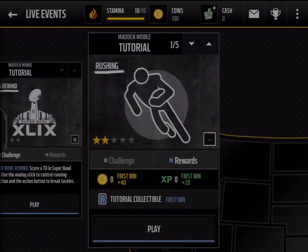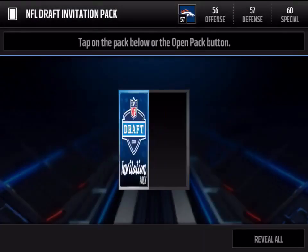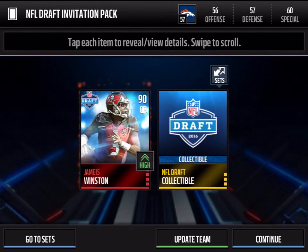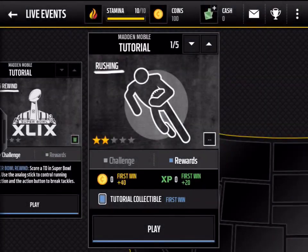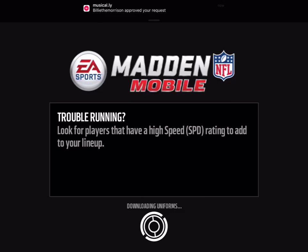So we'll do this tutorial, and then I'll just do this one, and then I'll do part two tomorrow. Jameis Winston — we'll play with him. I didn't put him as my QB.